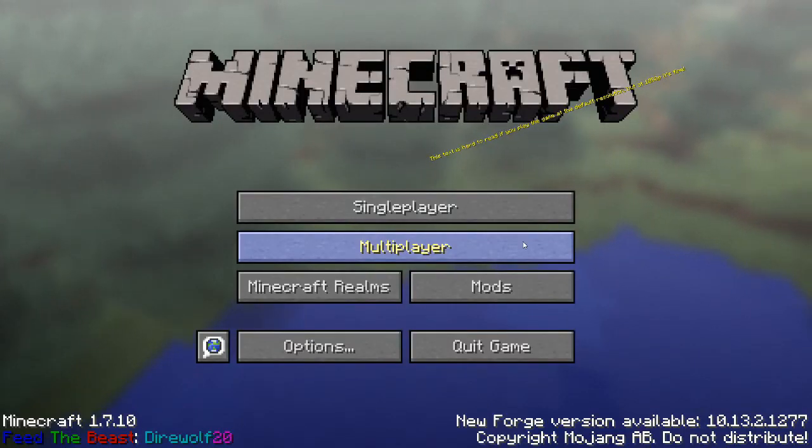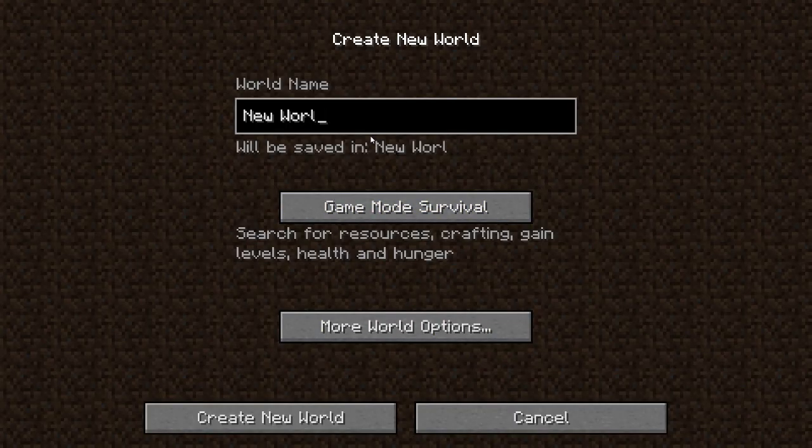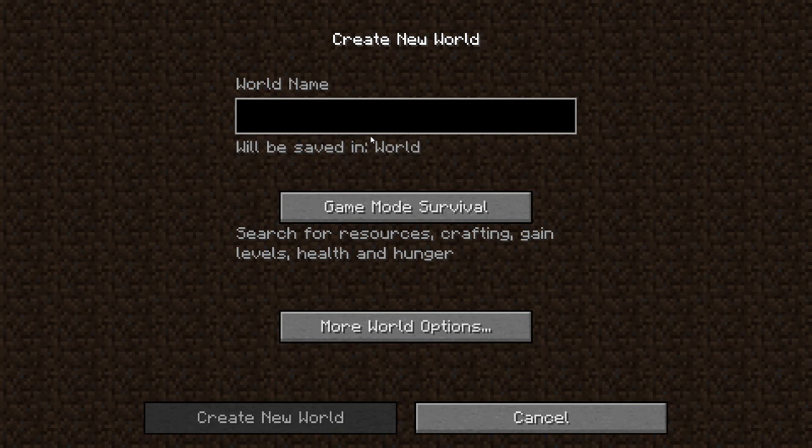Alright guys, this is Chosen Architect and thank you for joining me. We're going to be playing Dire Wolf 20, and let's go ahead and get started and create a new world. Let's call it Architect Craft.